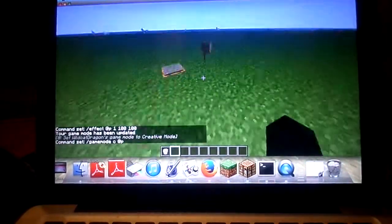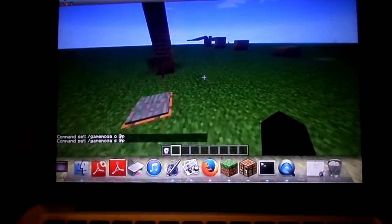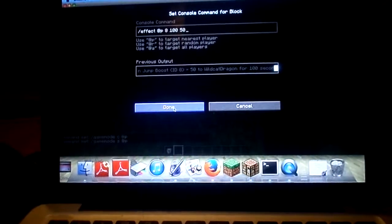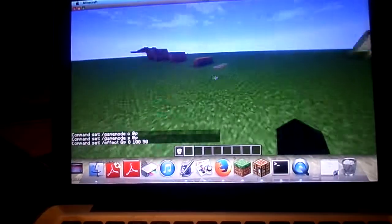Then there's game mode — '/gamemode c' for creative, and '/gamemode s' for survival. And then for this parkour section: '/effect @p 8 150' will give you Jump Boost 100.